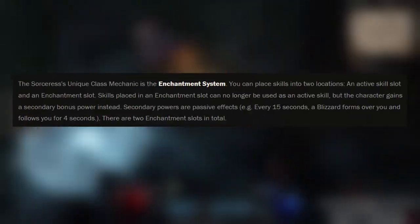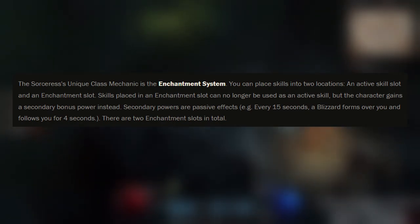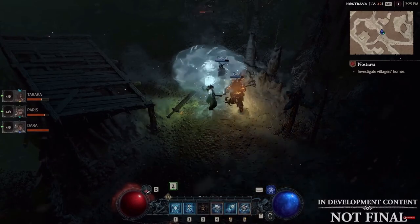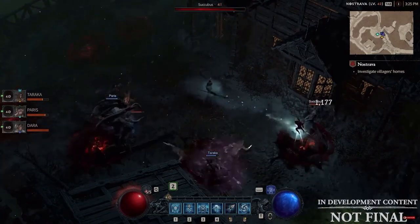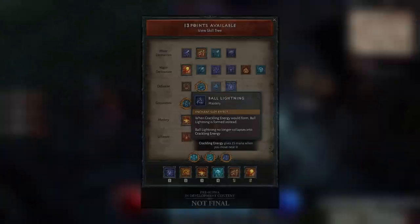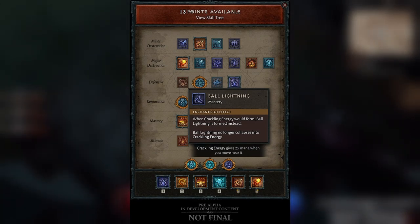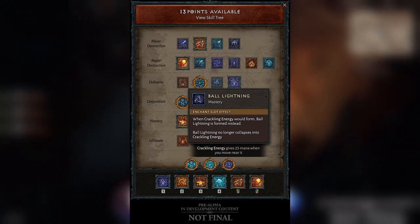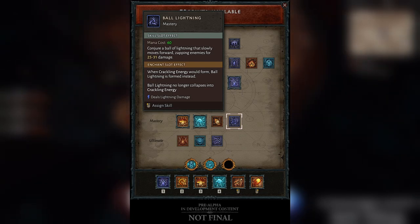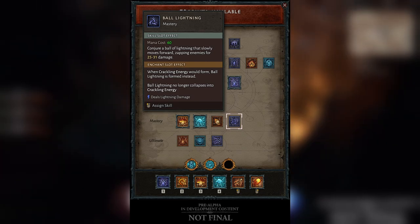Along with staffs, Sorcerers have a unique class mechanic called the Enchantment System, which allows you to turn up to two active skills into powerful passive effects. This will make the playstyle of your Sorcerer truly unique in Diablo 4, and truly unique from any other player playing the Sorcerer class. You can place skills into two locations: an active skill slot and an enchantment slot. Skills placed in an enchantment slot can no longer be used as an active skill, but the character gains a secondary bonus power instead. Secondary powers are passive effects such as ball lightning — so when you have the crackling energy effect from it, ball lightning forms instead, which means you gain 25 mana when you move near it.